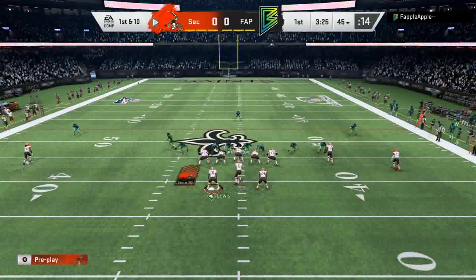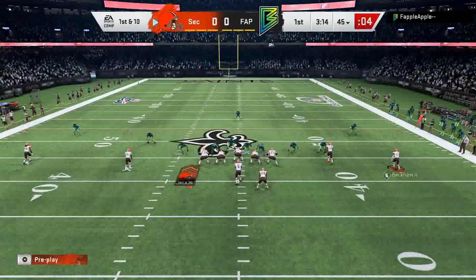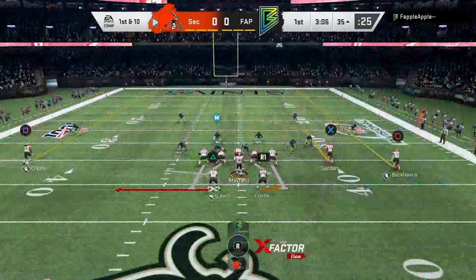Coming out in Gun Split Offset — motioning Jamal Lewis, blocking Nick Chubb. Time almost ran out on me there. Rolling out with Baker, Cribs is open on the corner and that is a dot from Baker Mayfield — a nice throw for 21 yards. Now we'll try a screen out of the same formation, sending Nick Chubb to the side for better blocking.